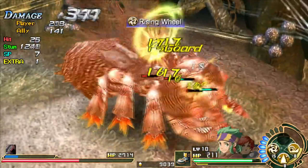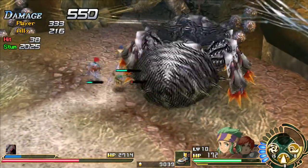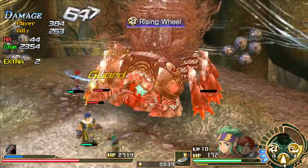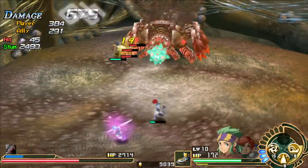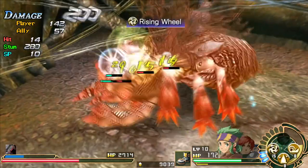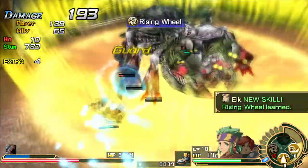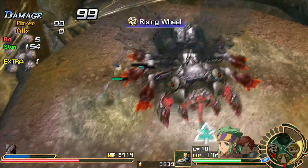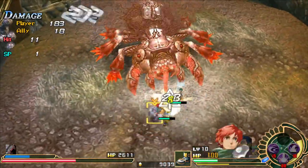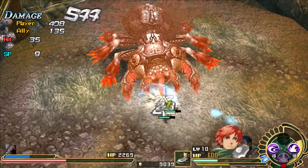I feel like I'm timing that right, but clearly that is not the case. Let's not get hit by the tongue. Thankfully your AI allies are pretty good about avoiding it, so you don't have to worry about them getting grabbed. We actually did raise that up. Let's switch to Adol since he deals a lot more damage — I don't think he's at risk of dying right now. Hit him with an Earthshaker.